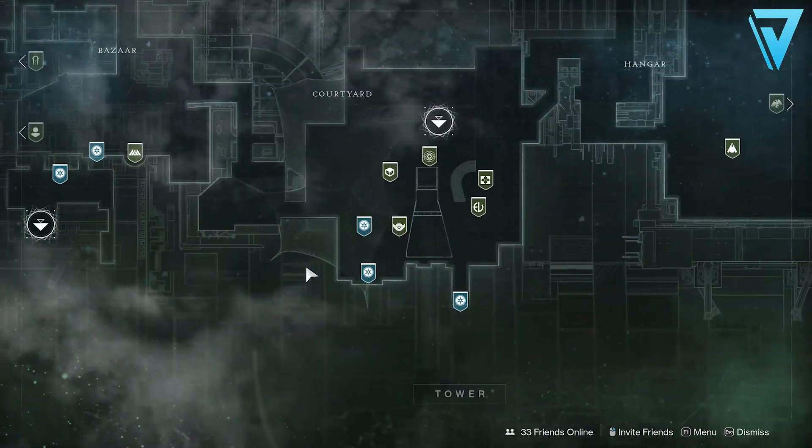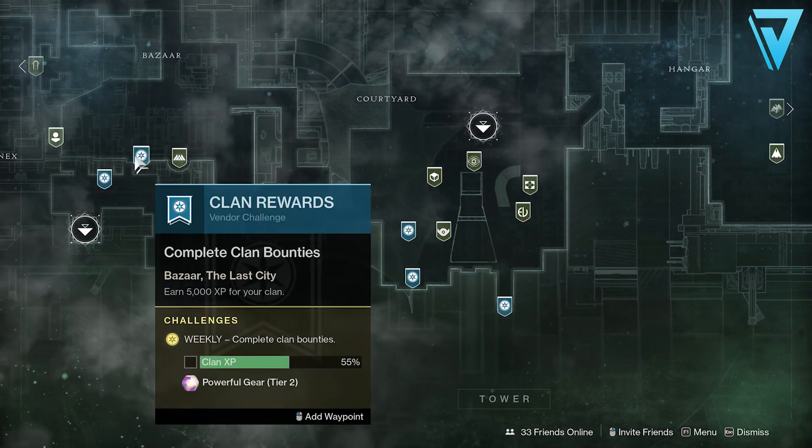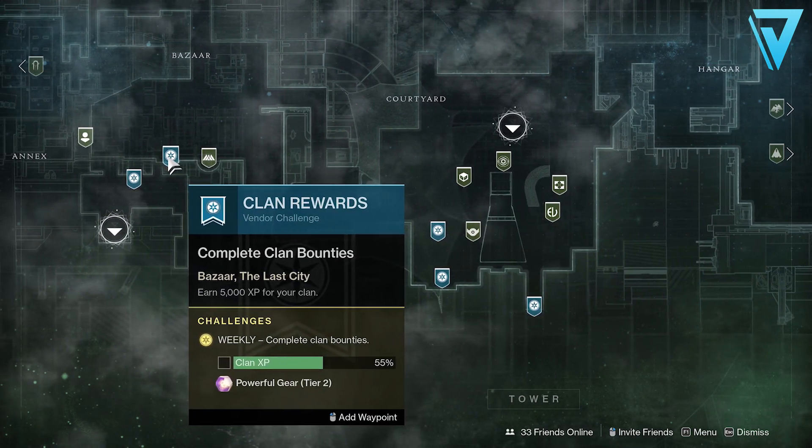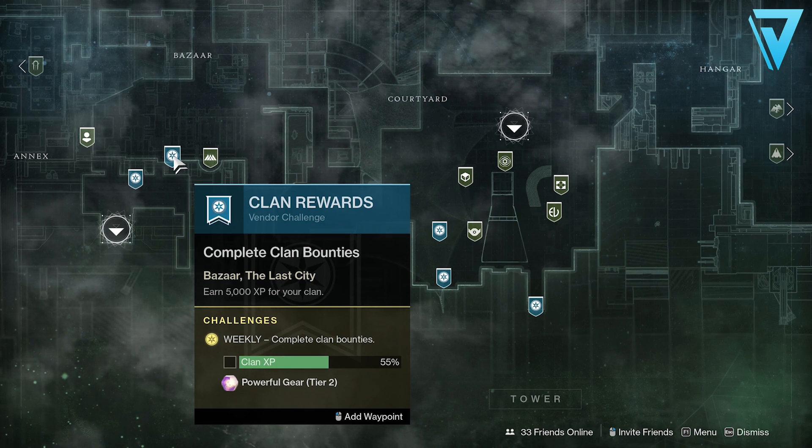You can also get gear from leveling up at the tower vendors such as Zavala, Shaxx, and the Gunsmith. Individual clan bounties will also offer you powerful gear, and pretty much running any activities such as public events, lost sectors, strikes, crucible — any drop that you get will help you achieve the soft cap.